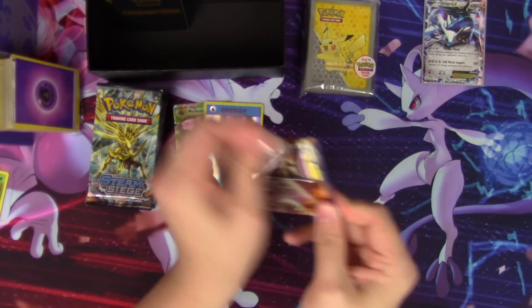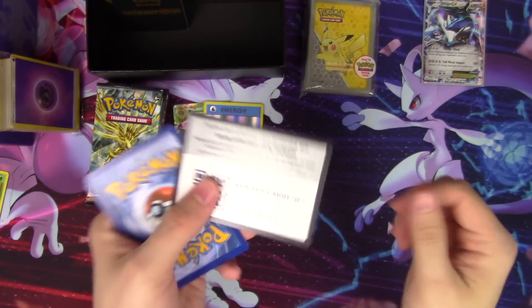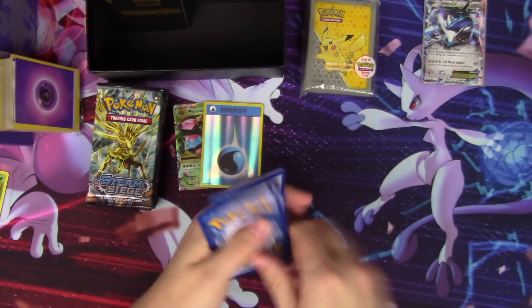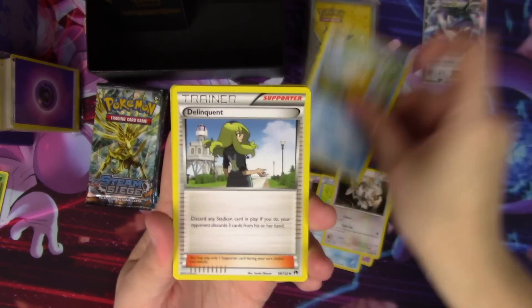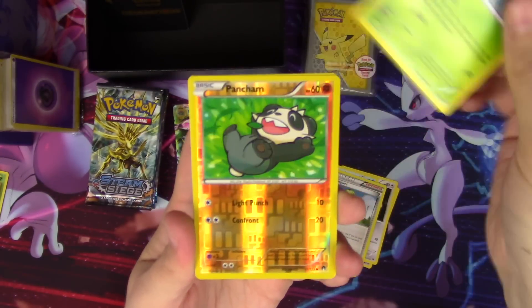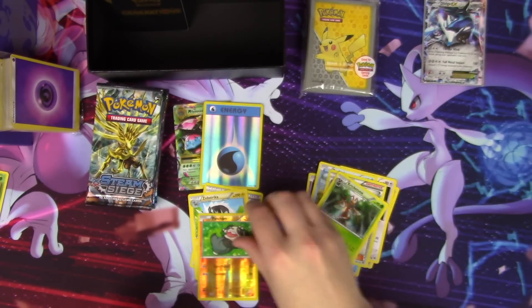Breakpoint — let's see what we get. We pull Phantump, Espurr, Ducklett, Furfrou, Psyduck, a Delinquent, Max Elixir — heck yeah — a Kricketune, Pancham reverse, and a Zebstrika. Not bad.